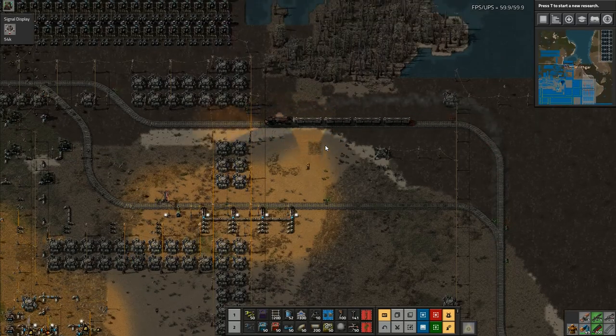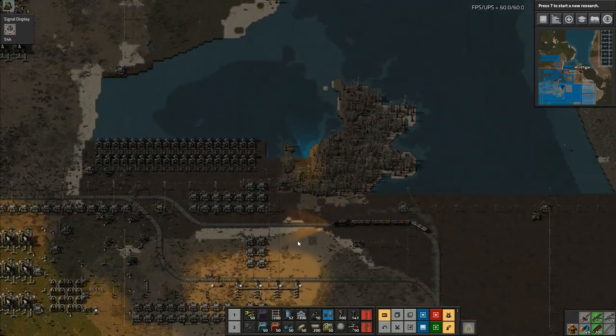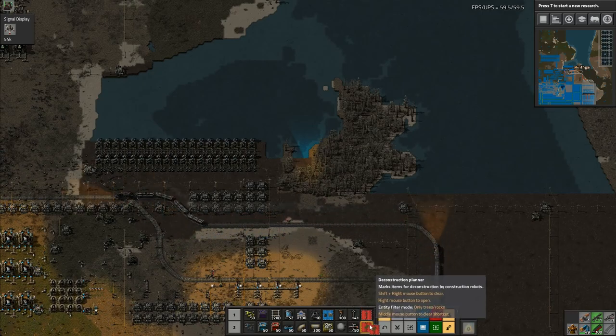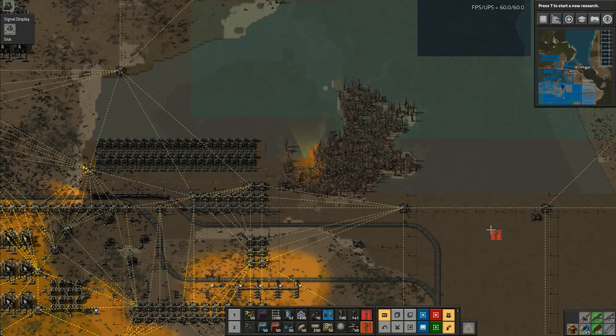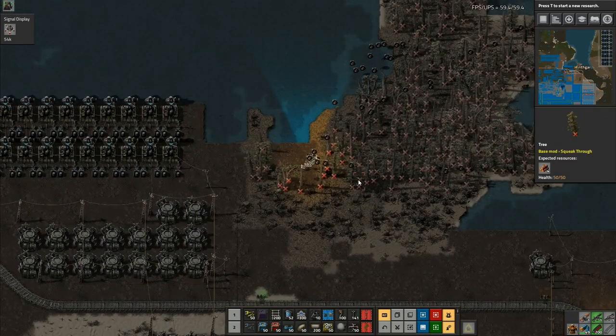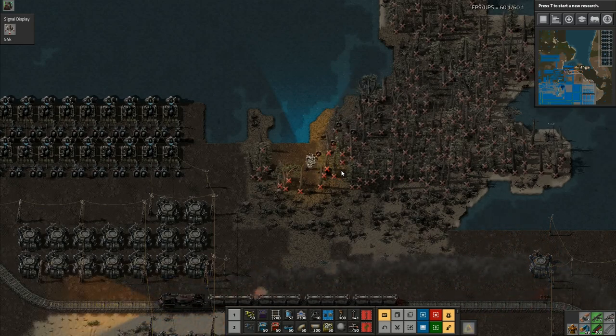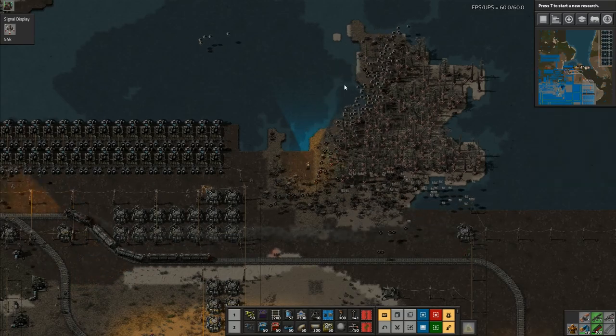I won't worry about the other oil. All I'm going to do for a minute is come up here and remove these trees — we don't want them there anymore, they need to be gone. They're not exactly in the way or anything, but I still want them gone. There's absolutely no need for it.